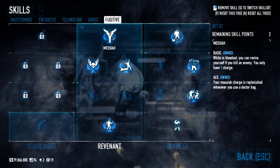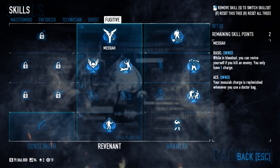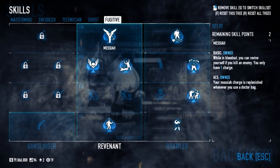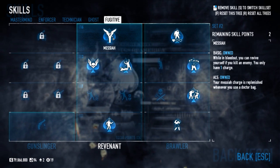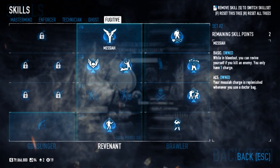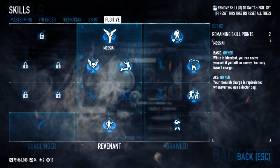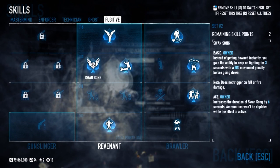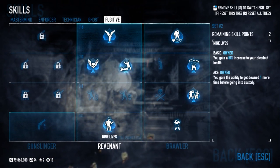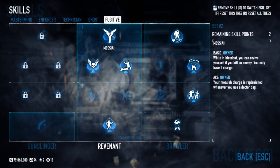On one down, everyone's gonna die and go down. You're gonna have to be that guy who keeps everyone up. Most of the time on one down, you're gonna want to be stuck together, depending on the heist you're on. The revenant skills — swan song, the usual stuff you need for one down — nine lives, feign death, swan song, and Messiah.